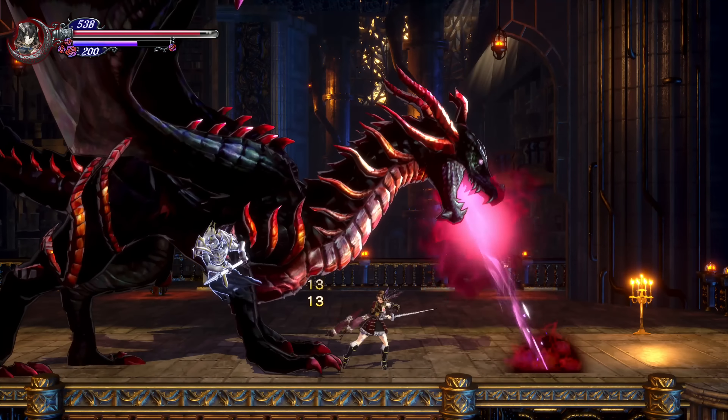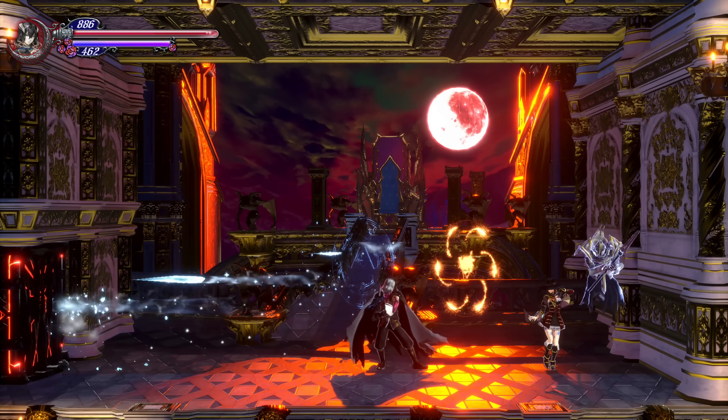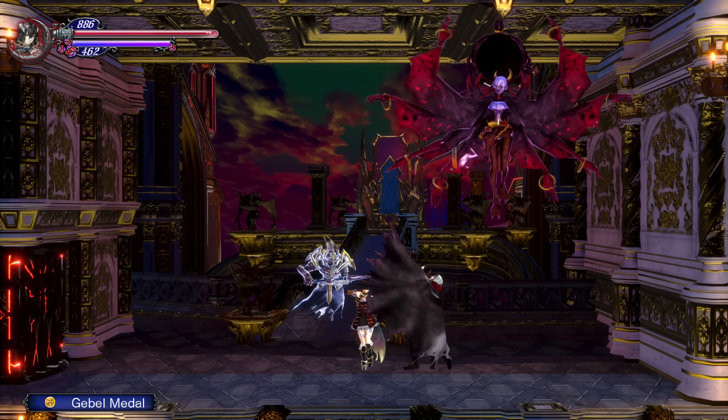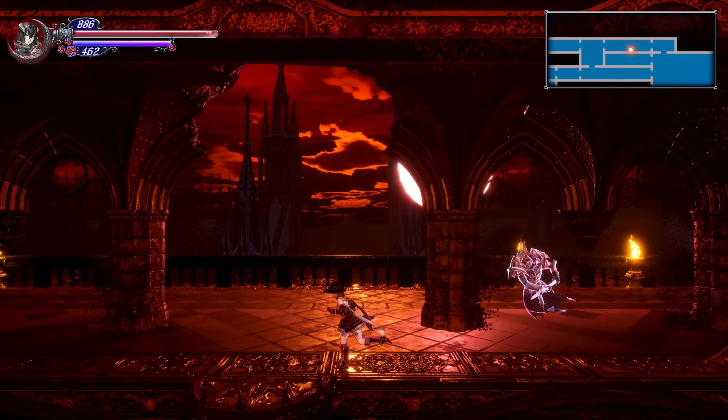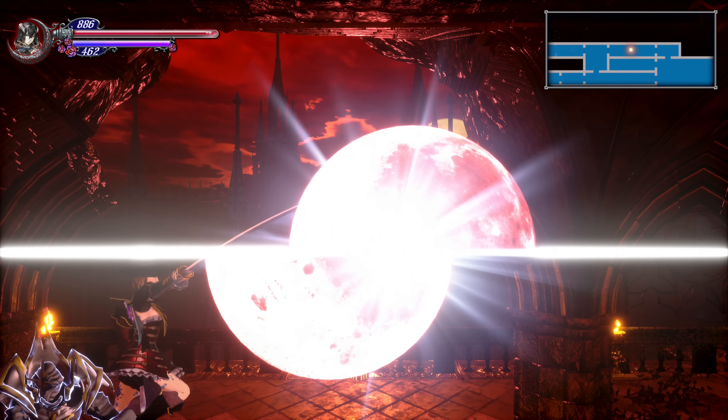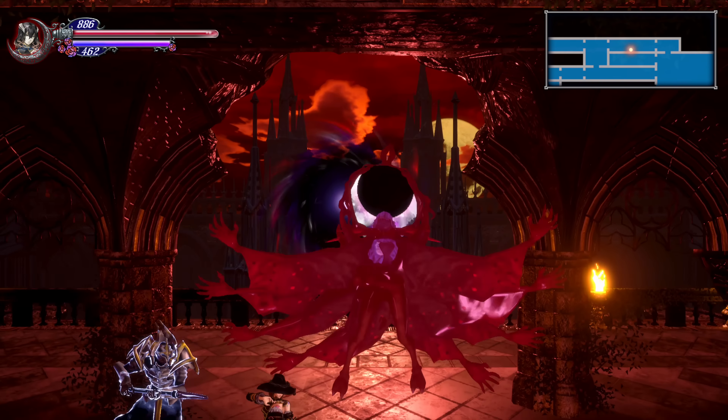Defeat this boss to gain access to the Hall of Termination. In here you'll find Jeeble, but don't kill him. Instead, equip the Zangetsu sword to attack the moon when it glows red. This will reveal Gremory. After Gremory runs away, head to the Garden of Silence and find the bridge with the red moon. Attack it again with the Zangetsu to reveal a warp to the Den of Behemoths.